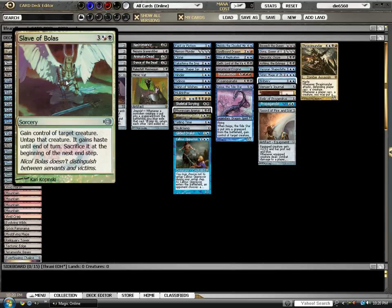Slave of Bolas is probably one of my favorite cards from Alara Reborn, for 3, red, blue, and a black. Gain control of target creature and tap it. It gains haste and sacrifices at the beginning of the next end step. You get to take their best guy, hit them in the face, and then kill it, which is awesome.